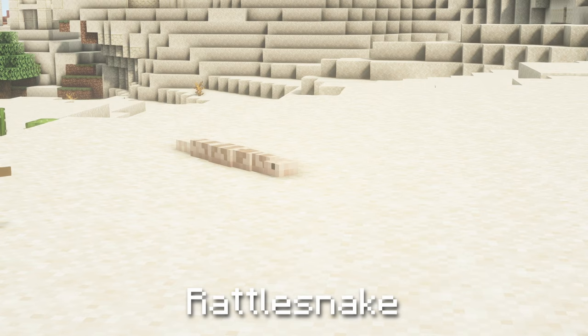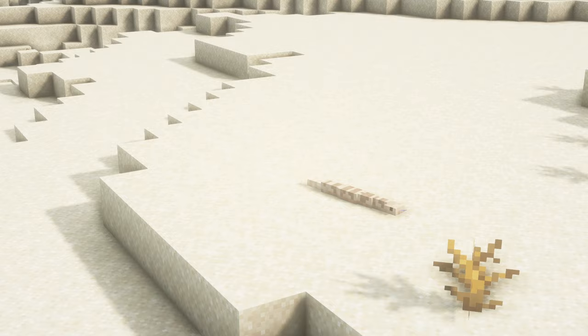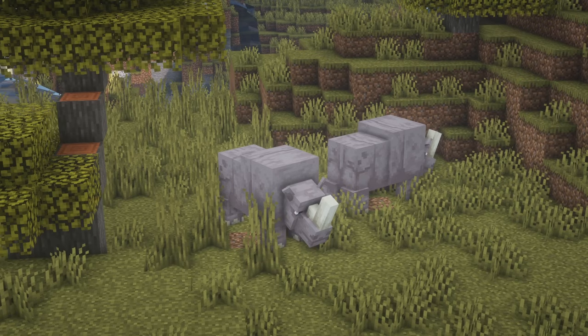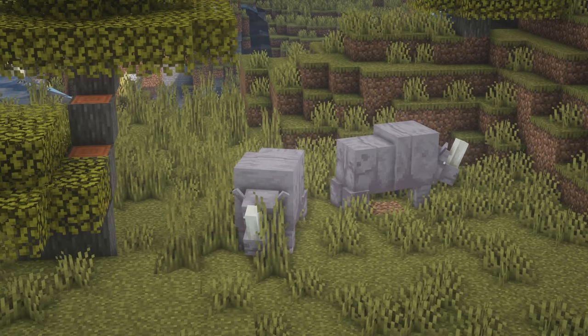Rattlesnake. These are small reptiles that warn potential attackers by rattling their tail. If this warning is ignored, they will attack by biting once and inflicting poison. Rhinoceros. These are strong and tough herbivores found grazing in savannahs. They can be pacified if a player feeds one wheat, making the rhinoceros neutral towards whoever fed it. The pacified rhinoceros will also come to the defence of its feeder and will often stay near a village if it manages to find one.